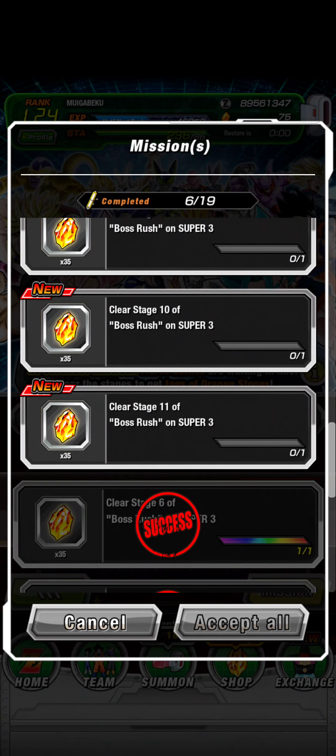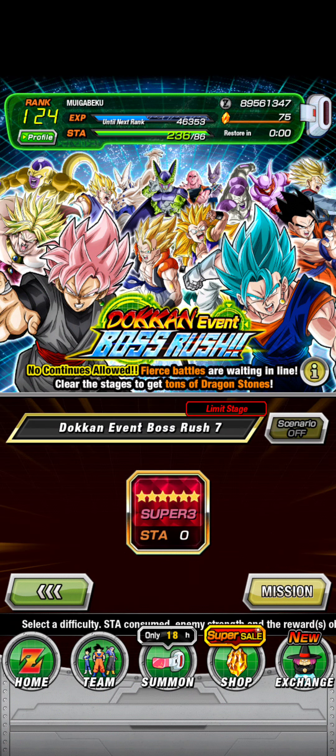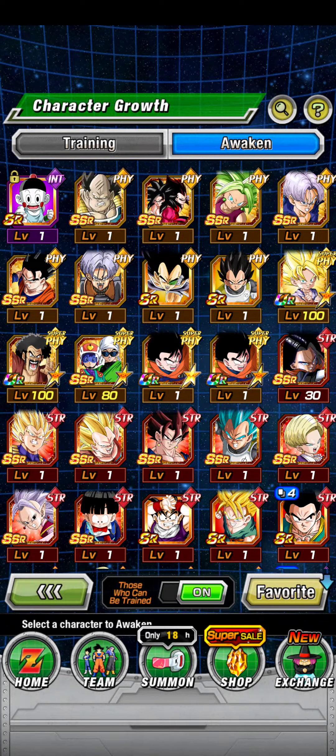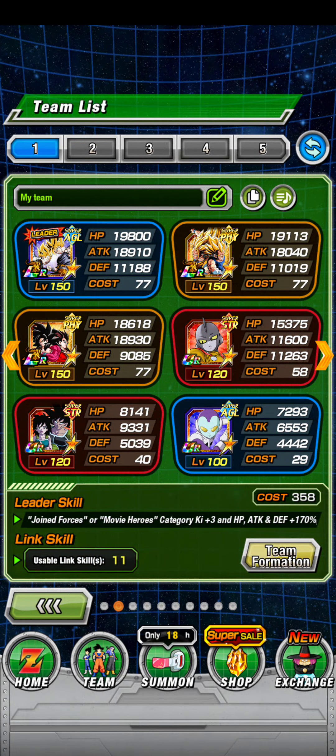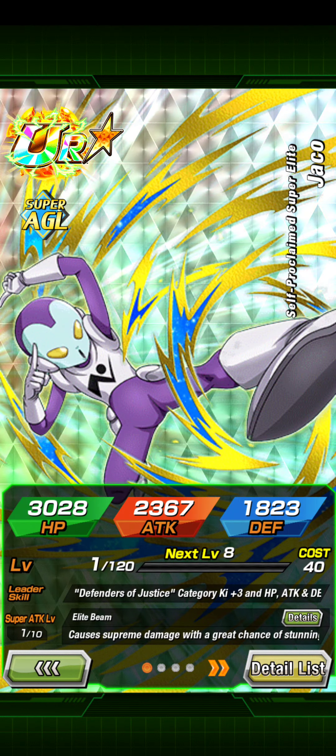I cleared — I'm on Stage 7 right now, I didn't get to beat it yet though. Boss rush is very easy, but you have to have kind of good characters, like this. I don't know why I have the Dragonstone, but the Dragonstone is pretty good. If I have him TUR, he's really good.